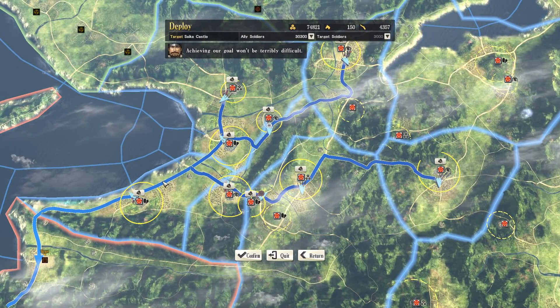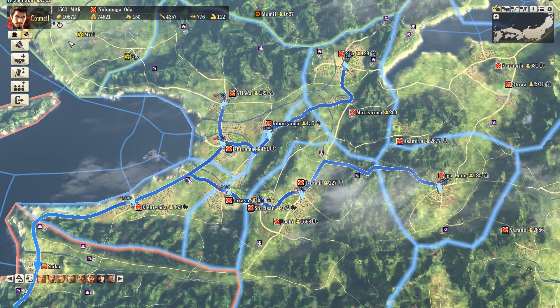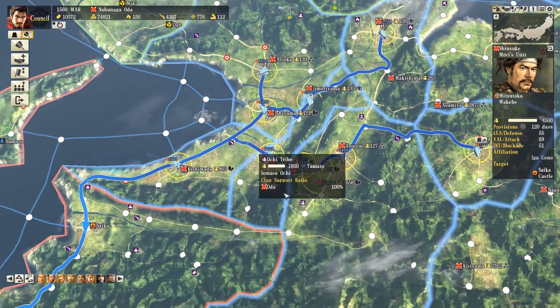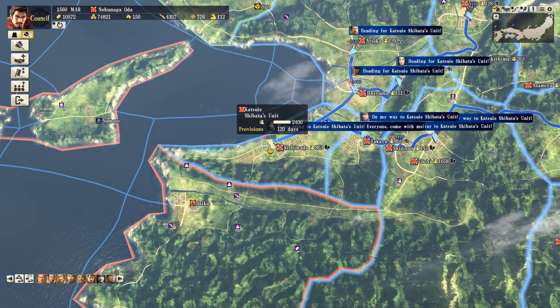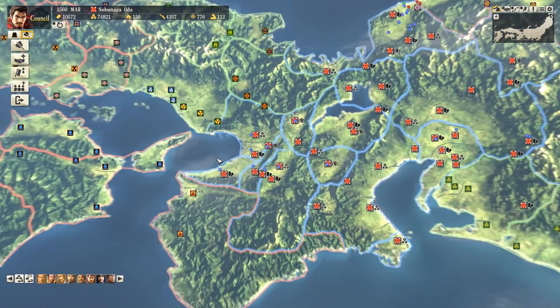Next I turn my attention back to the west. I wanted to do another push going southwards to knock out the two enemy castles that are nearby, and here's the big discovery: I discovered you can mass select your units and order them all to go stand at a single point, which solves the whole out-of-control auto deploy thing.